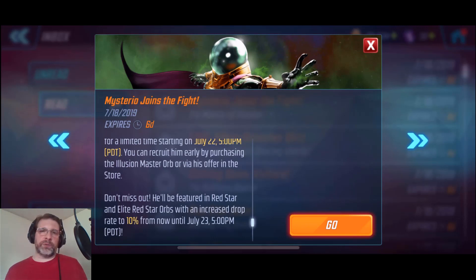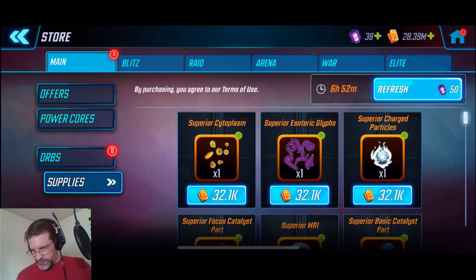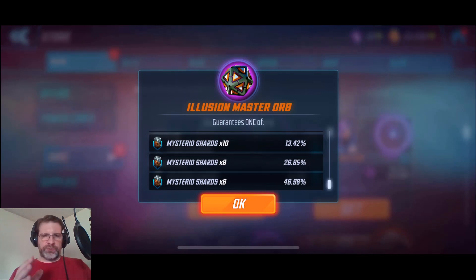If you're lucky in the orbs you can get him up a little bit higher. It essentially evens out value-wise — instead of unlocking him as a two-star, you're unlocking him at a three-star. That was the difference. So let's go ahead and jump into the orbs themselves. Everything is the same as far as the pillars; six shards is still 46%, the 180-shard result is still 0.13%.